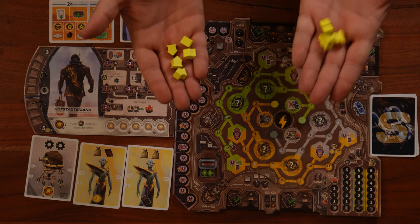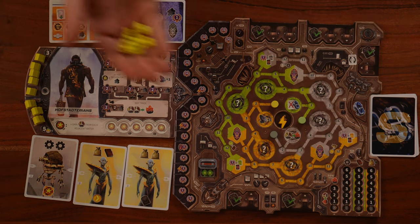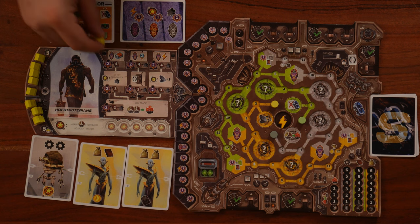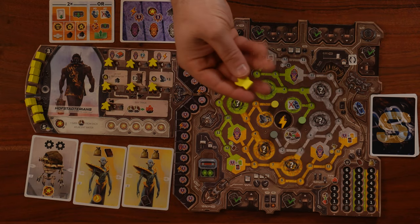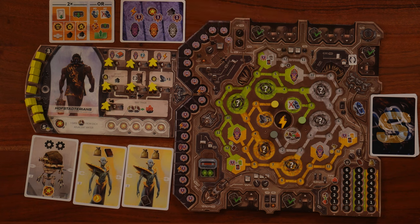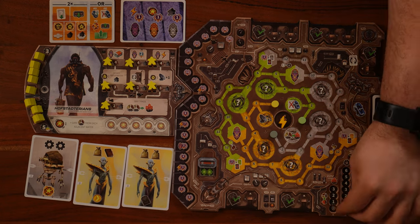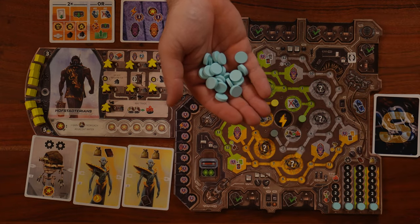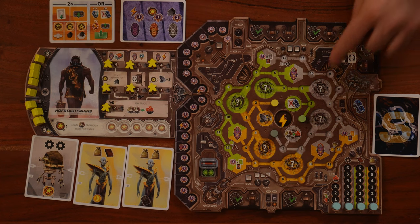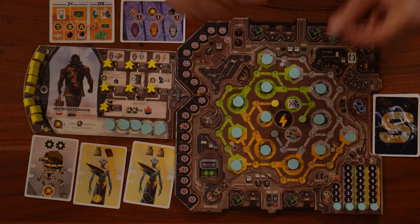Then we'll take the building meeples — three big ones and five small ones — putting the big ones in one area and the small ones in another. We'll take the seven population figures and put them on the population icon on our tribe board. Then we take our two pawns: one goes on the point marker on zero, and the other on the lowest part of the hibernation marker. We take our four resource markers and put them on the bottom of our resource track.